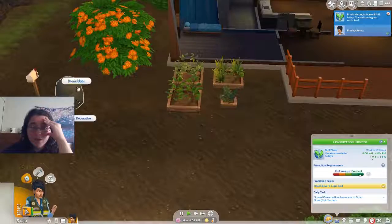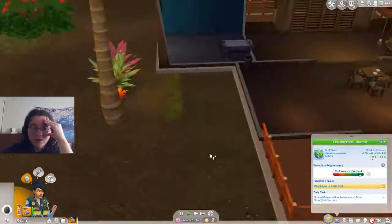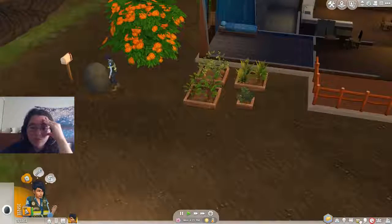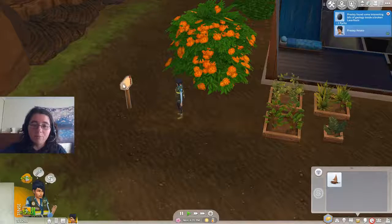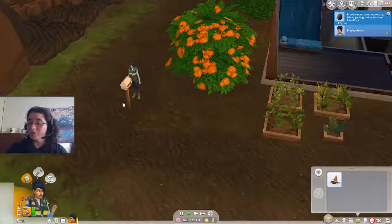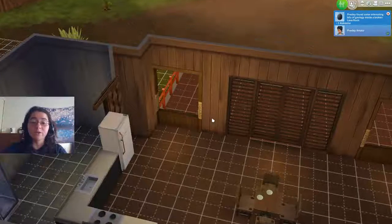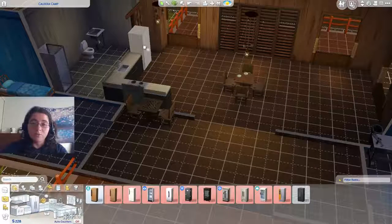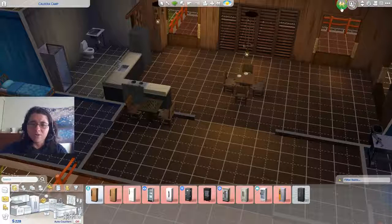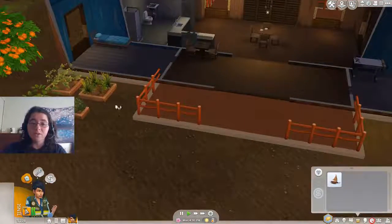Guess what happened again off-screen? Another flipping volcano eruption. I think this is a recurring thing that's just happening. We got bills to pay, and we're going to be able to pay them right away, which is great. We'll sell these for a little extra money, pay our bills, and we still got money to get a new fridge — so that's exciting. We're going to get enough simoleons to get a fridge. The white doesn't really match up, so I'll just do a black refrigerator. We still got 228 simoleons left, which is fantastic, and gardening has helped significantly.